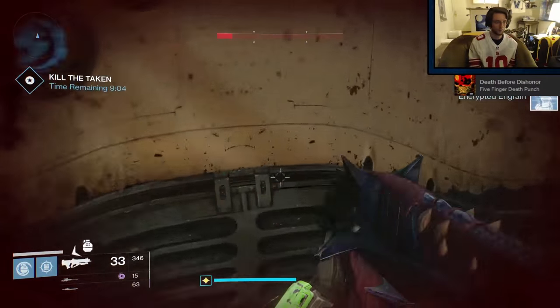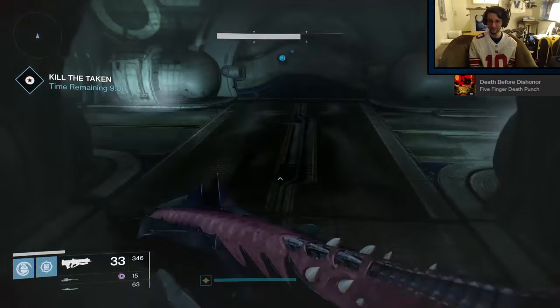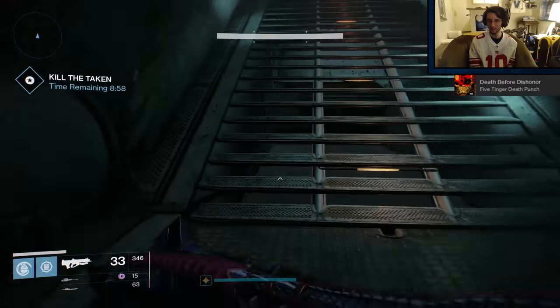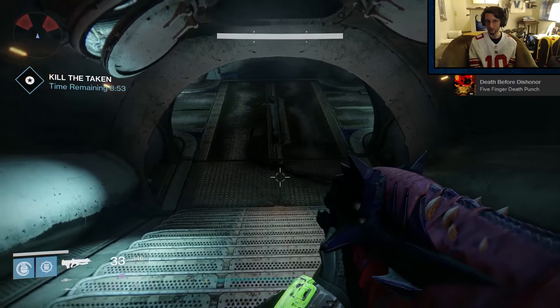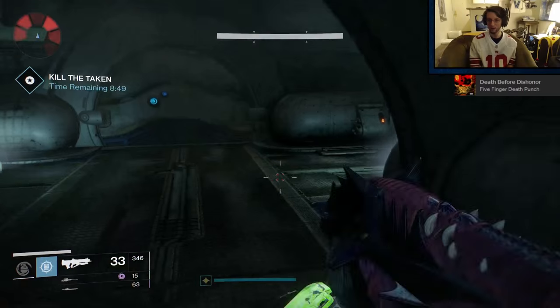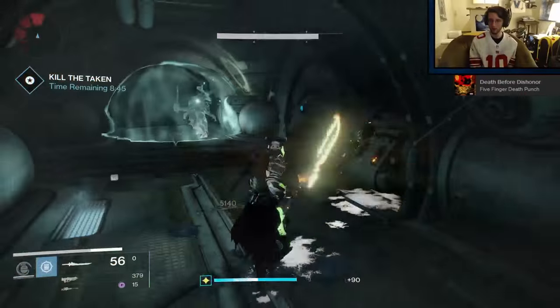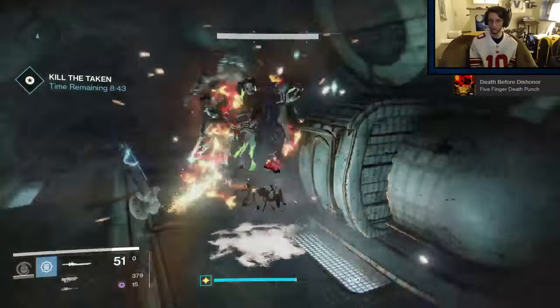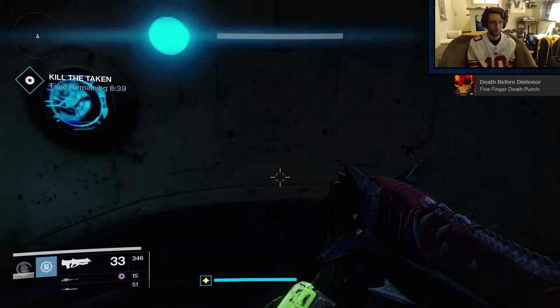The next small room features 2 Captains and 4 Vandals which will pinch you from the sides - just burst them down with solar damage. Note that if you wait out of line of sight, they won't attack until they see you. Being a solar subclass helps. I recommended Stormcaller because you need the range and constant spray of damage, and I don't think Sunsinger does that very well, although you could start as a Sunsinger and switch back if you wanted to.